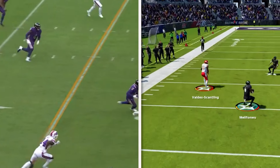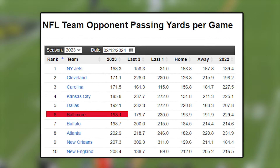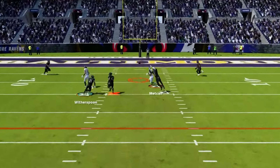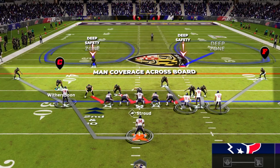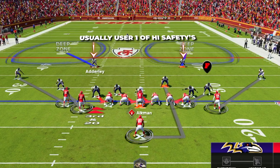Coverage-wise, the Ravens had a very talented secondary with a ton of playmakers on the back end like their moving chess piece safety Kyle Hamilton and their lockdown corner Marlon Humphrey. These players could move all around the defense and make plays in a ton of different coverages whether it was man or zone, giving their defensive coordinator a ton of flexibility and the ability to adapt to anything an offense threw their way. This all led to the Ravens allowing the sixth fewest pass yards per game in the NFL in 2023. To wrap up this defensive scheme we need a coverage that looks the same as our heavy blitzes pre-snap but then drops into coverage — the version we're going to be using is Cover 2 Man in Dime 1-4.